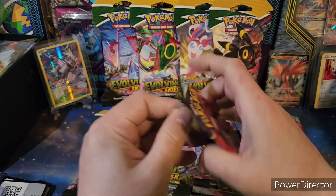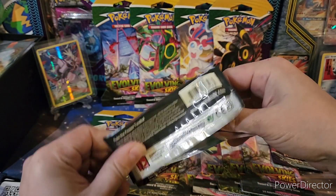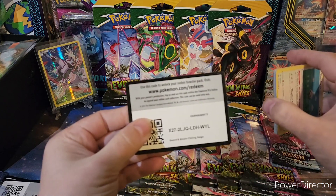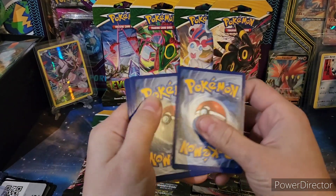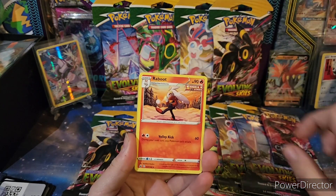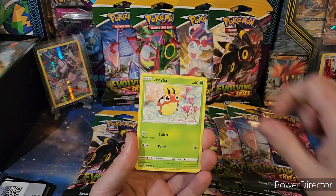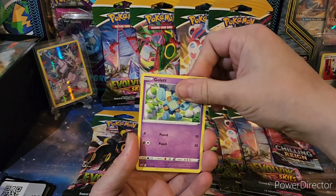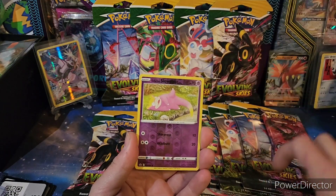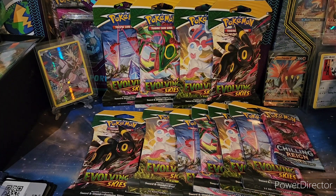Alright, two Moltres packs left. Raboot, Agatha, Castform, Ladyba, Furfrou Snowy Form, Slowpoke, and Volcarona non-holo.